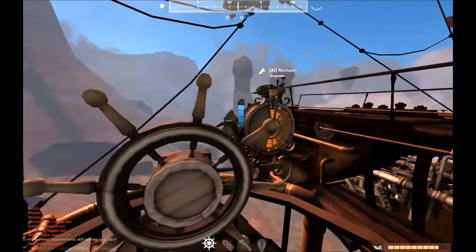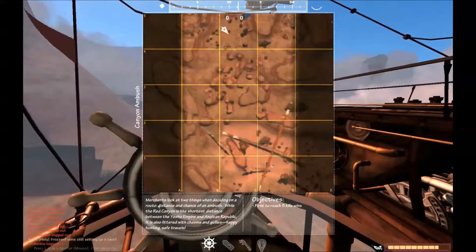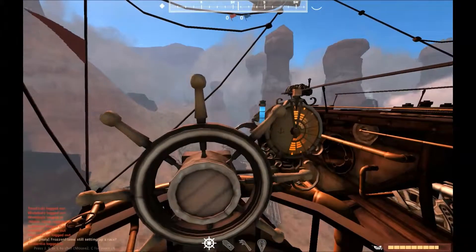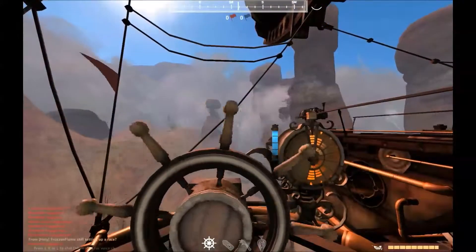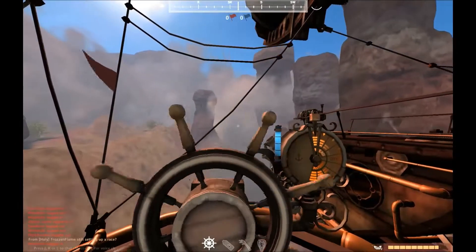For the race, once it begins, do not use your mine launchers, your flare guns, or your tar until you reach certain checkpoints. Once you start the race, don't use your flare gun pretty much at all — you will not be using that. You will be using the mine launchers to fight off the other racers if you have a need to. You don't have to mine them.